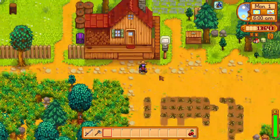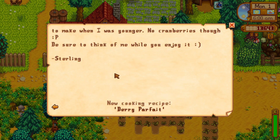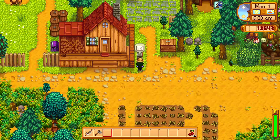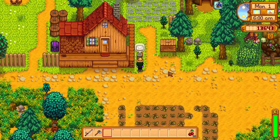Oh, it's Jesse's birthday! Let's see what we have here. A letter from Sterling — he's been seeing Mia write letters with the kids and thought it might be fun to try. He says my handwriting is so terrible, please forgive it. I hope you're doing well at the farm — be sure to talk to me whenever you go to Pierre's, as you're always the highlight of my day. As a thank you, I wanted to write you a recipe for this fruit parfait I used to make when I was younger. No cranberries though. Be sure to think of me while you enjoy it. Sterling. Berry parfait — how cute! And Yuri writes: I thought it would be nice to spend some time together, how about you visit me when you have time and we'll drink some tea and talk a bit. Yes please.